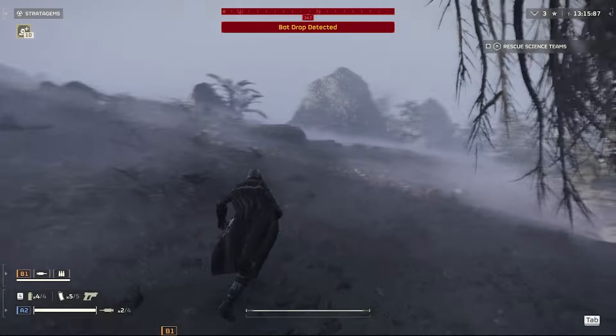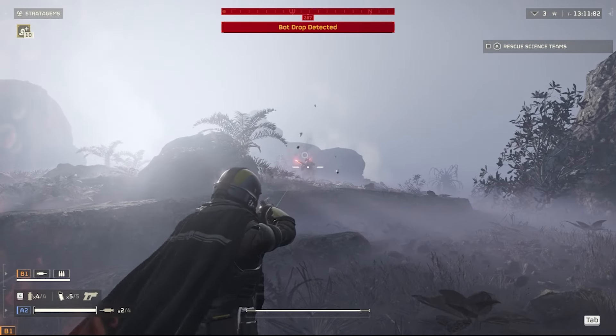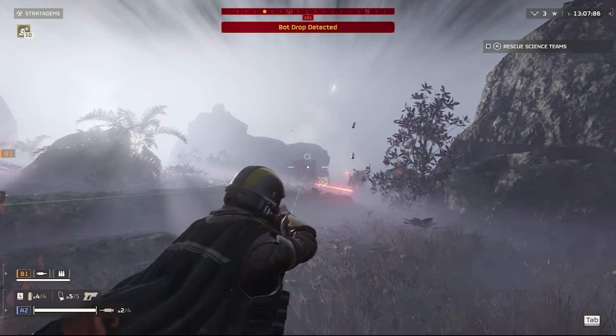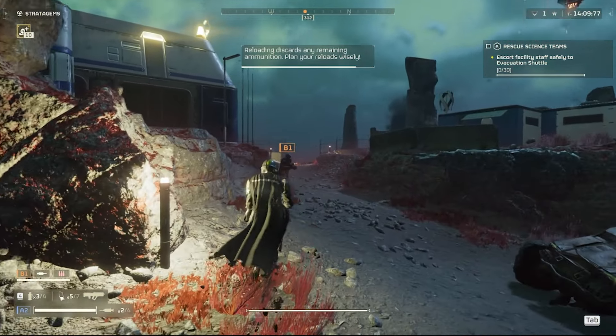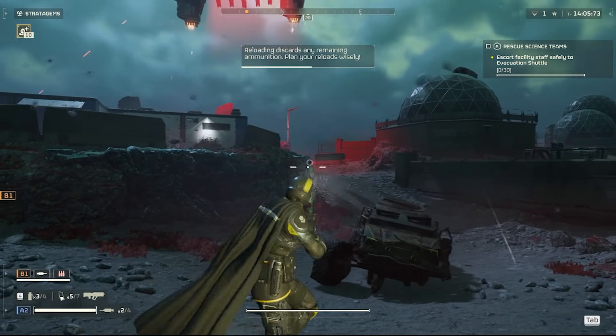Starting flat out at level 1, you have nothing to your name except the weapons, stratagems, and armor you were loaned in the tutorial. This is where the game stops holding your hand and you are given free access to the entire world. We'll cover the actual customization and character progression later once we've unlocked a few things to purchase. Speaking of progression, the best way to progress from here is completing operations and orders.